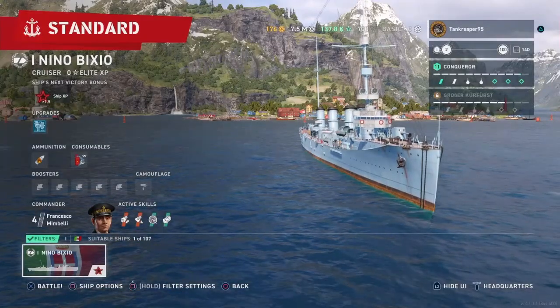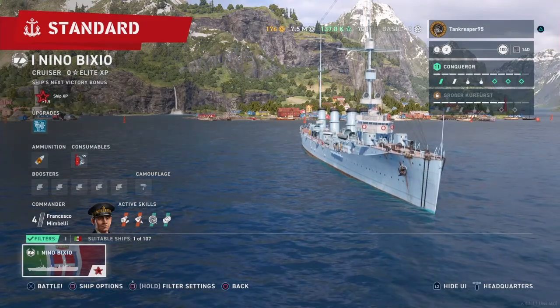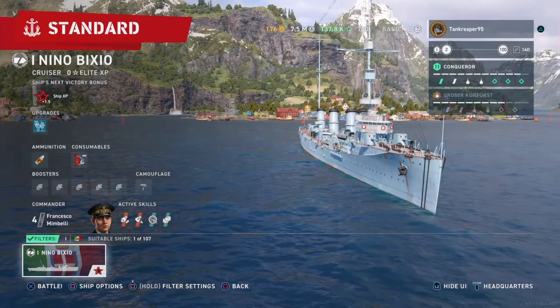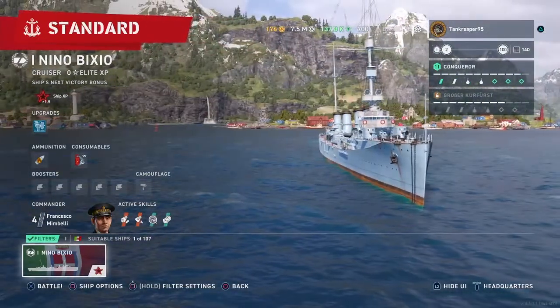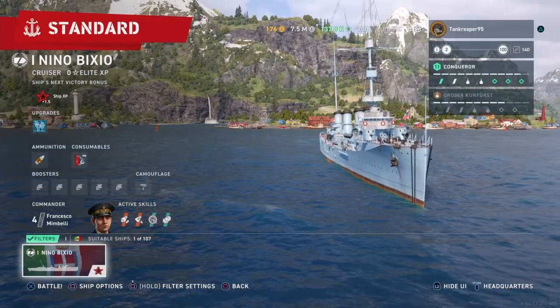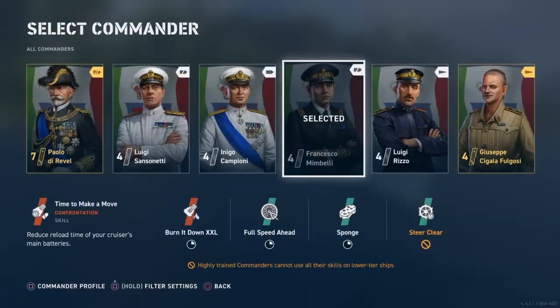Hey guys, welcome back to another YouTube video with a tank review for today on World of Warships Console. That's right, we are covering the Italian tier 1 cruiser, the Nino BXO. These names are probably going to get hard to pronounce. I'm probably going to butcher some things and I'm sorry if I am. Let's go over to the captain.